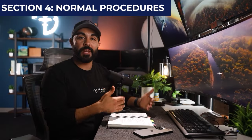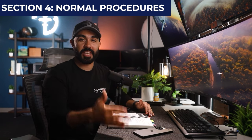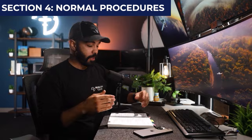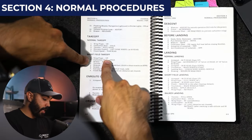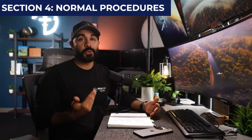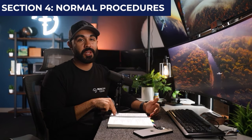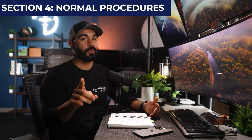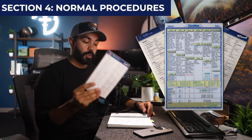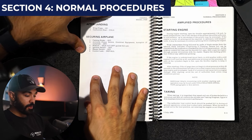Another good one in the takeoff section: for short-field takeoffs, I've seen people fail checkrides for using 10 degrees of flaps. When asked why, they'd say 'because my instructor told me it reduces the takeoff roll' — but looking at Section 4 under Short Field Takeoff, it says 'wing flaps up.' It varies from plane to plane, so always do your due diligence. On my commercial checkride, the examiner tried to catch me for not using 10 degrees of flaps, and I had to prove it to him by showing what the POH says. You'll impress your examiner if you can cite these things.